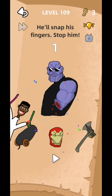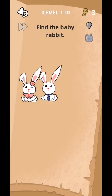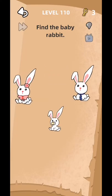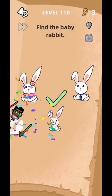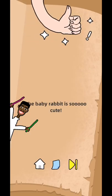Level complete! Level 110: find the baby rabbit. Move this rabbit in front of this and here is the baby rabbit. Level complete! That's today's video. We'll be back in the next video from level 111 to 115.